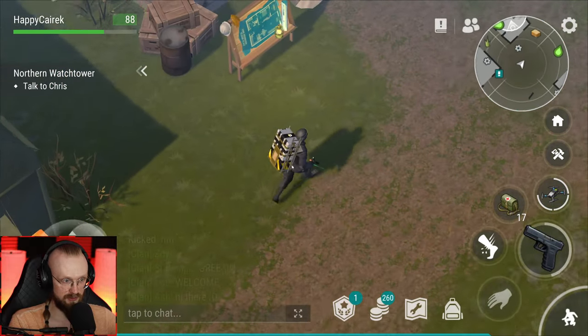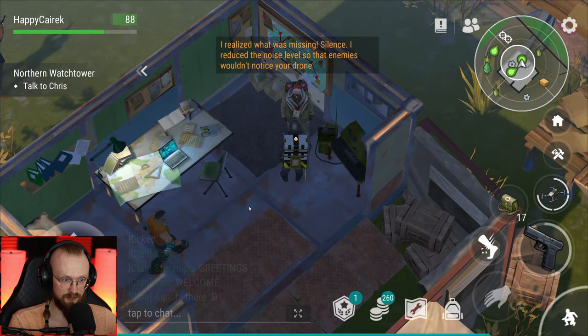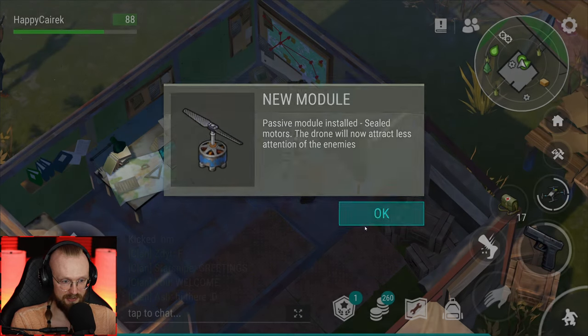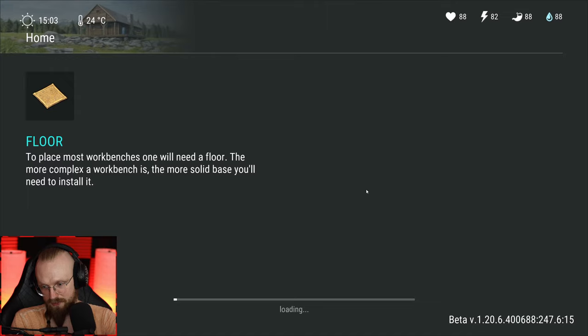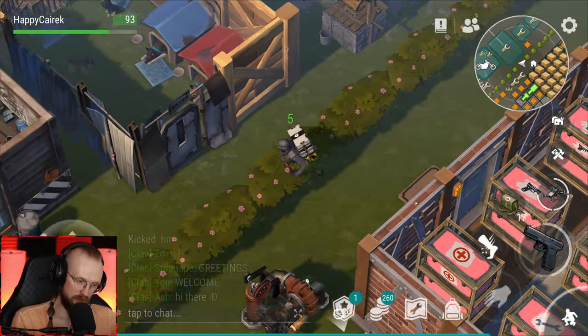Plus it says I have to talk to Chris and I kind of want to see what the schmuck says. Welcome, Chris. I realized what was missing — silence. I reduced the noise level so enemies wouldn't notice your drone. We've gotten another mod! So basically for recalibrating those towers we get free mods. Passive module installed — seal motors. The drone will now attract less attention from enemies. Swamp watchtower can't be finished — you need iron rods, but it was finished before. So wait, wait a minute.